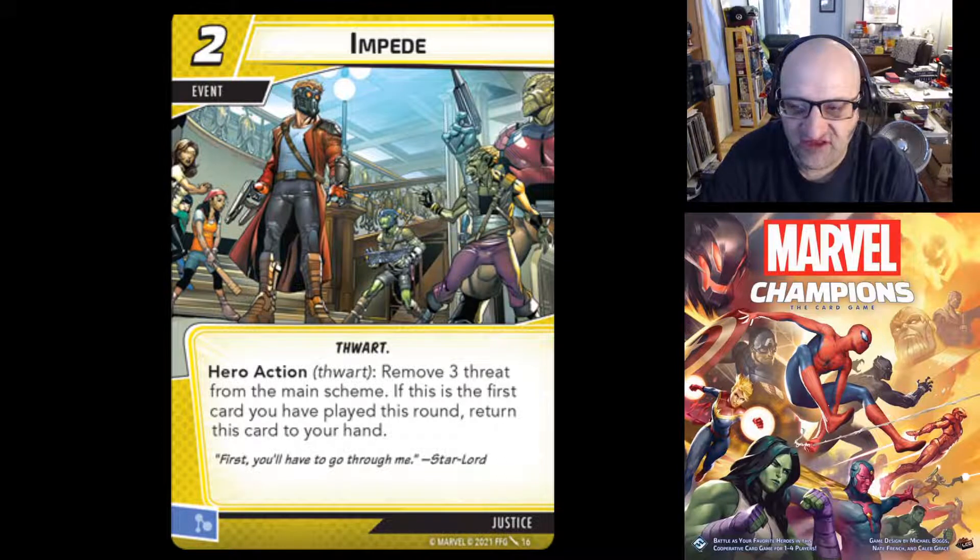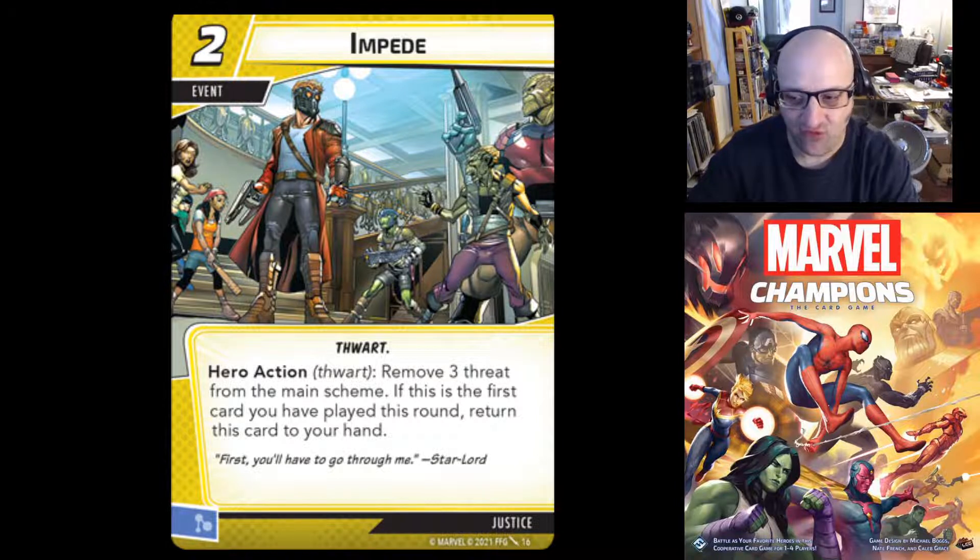Next up we have Impede — a two-cost event that generates a mental resource when discarded. It's a thwart event. Hero action, thwart: remove three threat from the main scheme. If this is the first card you play this round, return this card to your hand. So if you open with it, you remove three threat and get it back to replay later. It also triggers Gamora's ability and can be included in her deck from outside her aspect using her Skilled Tactician ability.